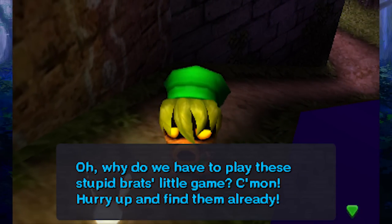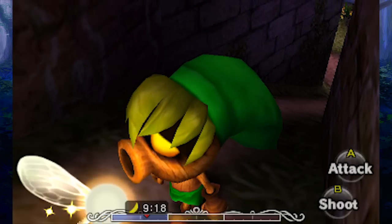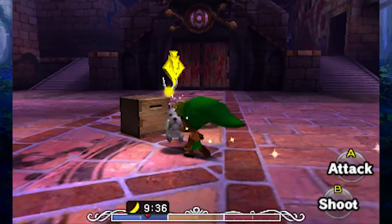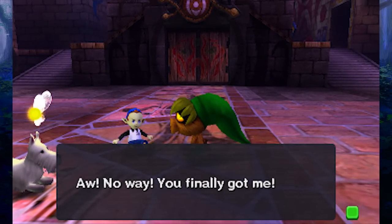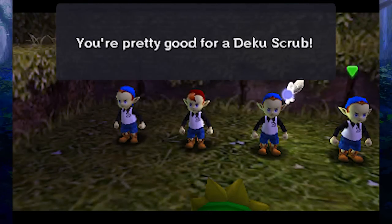Tatl says: 'Why do we have to play these stupid brats' little game? Come on, hurry up and find them already — only eight hours! We only have a few hours till morning, we gotta find the last one.' There you are — hiding in a box! 'No way — you finally got me.' So yeah, a couple of them were just hiding in boxes. I didn't find them for a little bit, but this is a good spot.